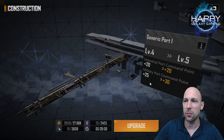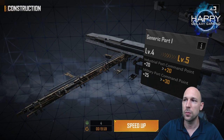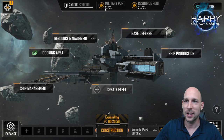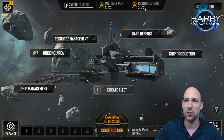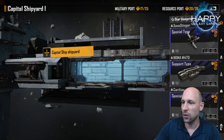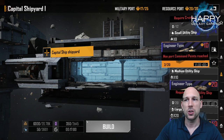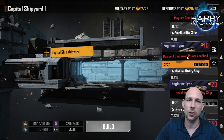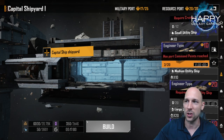These are the two main things: building and getting resources. The generic port is one of the important things — ports will increase your command point limit and you need these command points to build more ships. My resource port is 20 of 20 and my military port is 17 of 25. Make sure you always max out your resource port command points and build as many mining ships as you can. Speed these up too — mining resources earlier means you can continue building more ships.